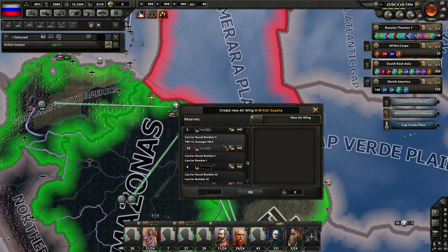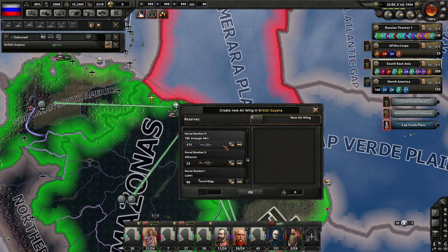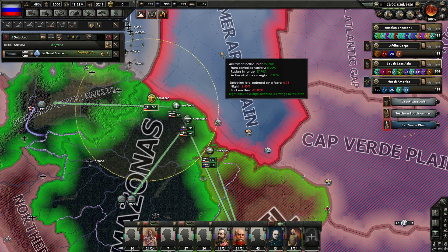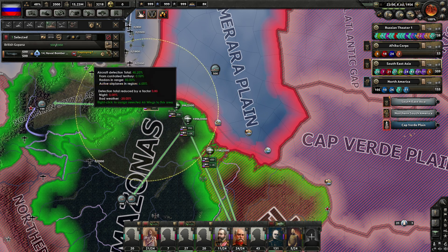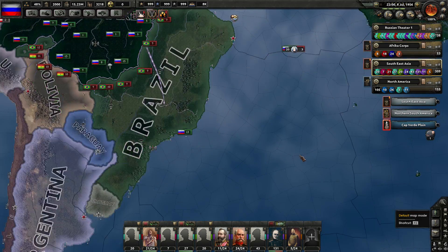That's all close air support stuff. Those are carrier nav bombers, so that's part of the difference here. Nav Bomber 2 — here we are. 500 of them will be assigned out here and they're going to go naval strike. All right, so back down this way then.